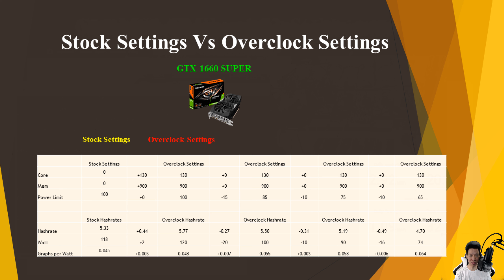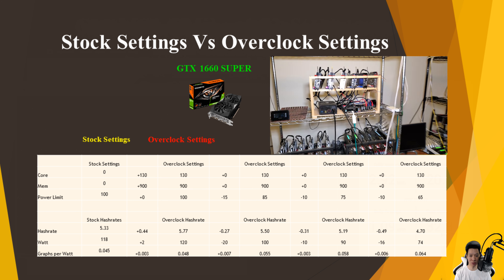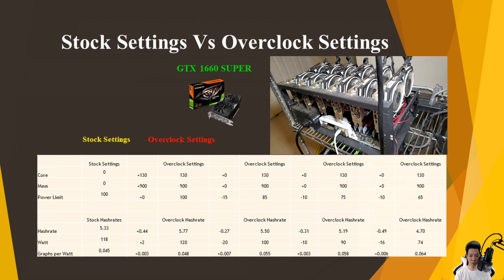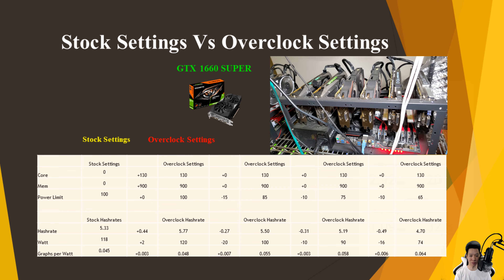Decreasing the power limit by another 10 to 75, I lost about 0.31 graphs per second but also decreased my power draw by another 10 watts, so I was now averaging around 5.19 graphs per second at 90 watts. My graphs per watt increased by 0.003, so the graphs per watt is about 0.058.